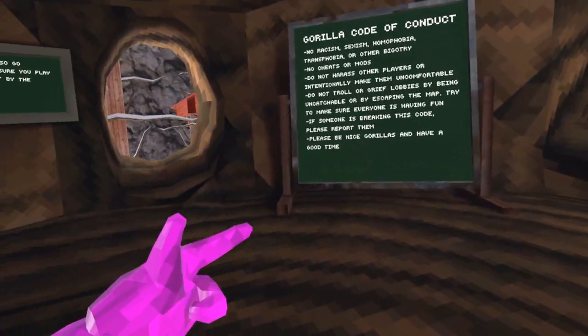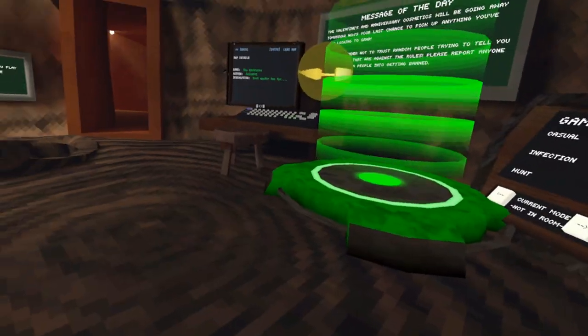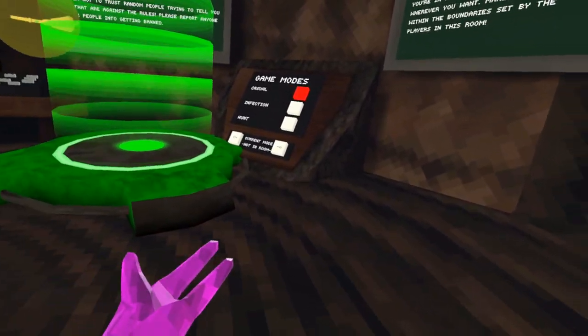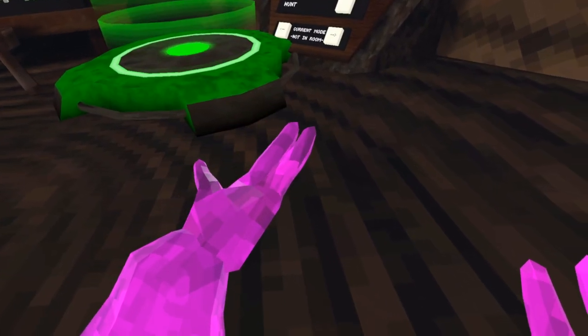Hey guys, Stout Snail here, going to show you how to get some good RTX lighting in Gorilla Tag. What you want to do is have a custom map that has some type of good custom lighting, and you'll know when you get kind of shiny, if you look at my hands.